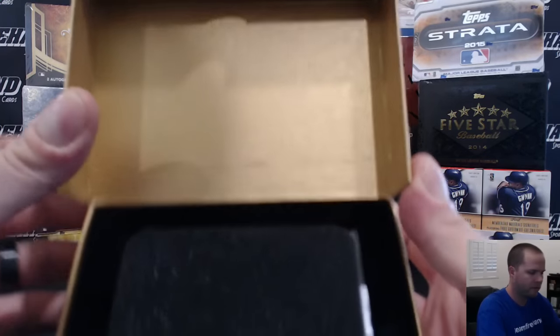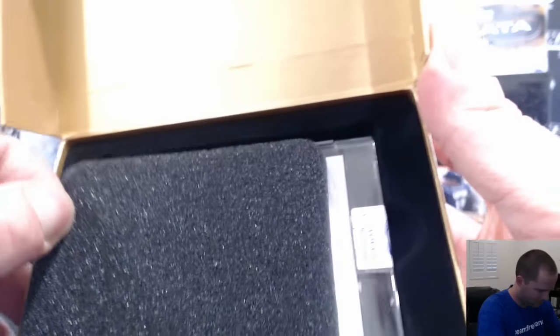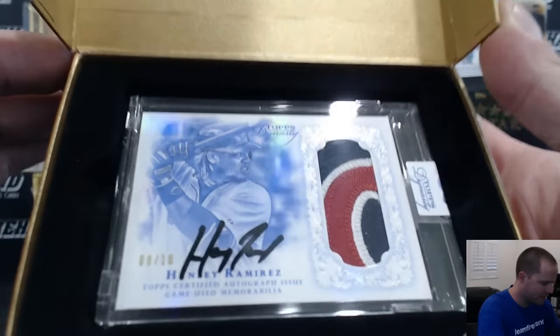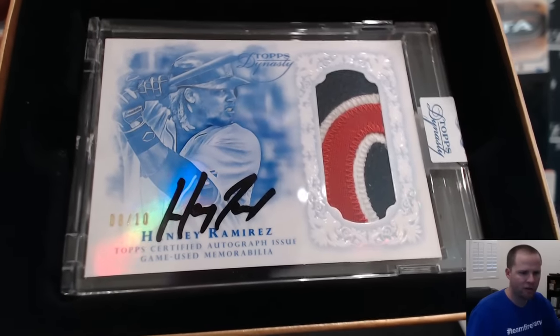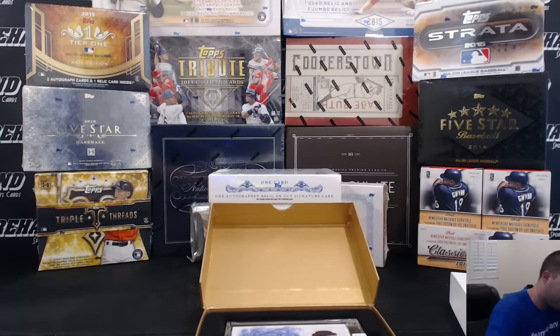Alright, here we go. First box: Hanley Ramirez, number 8 out of 10. That one is going to Tri-Analers Draft. Wow, the Tri-Anal Crew got one.